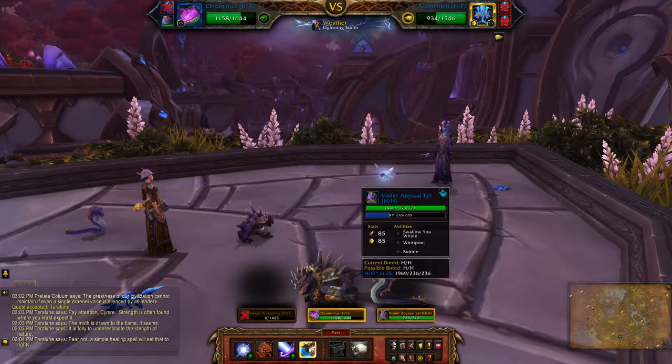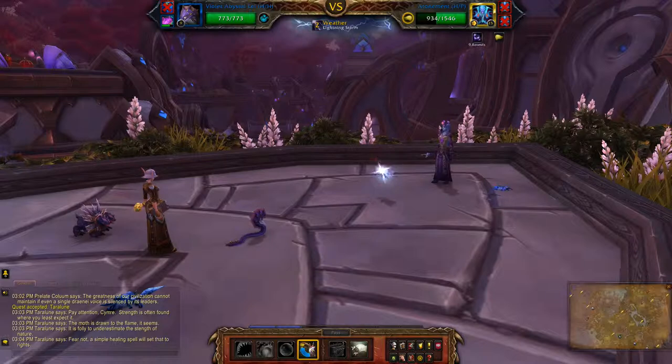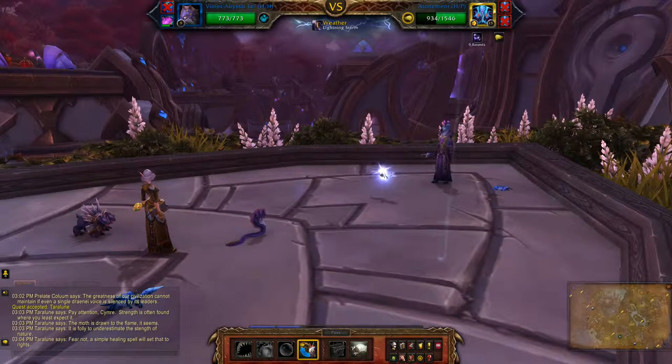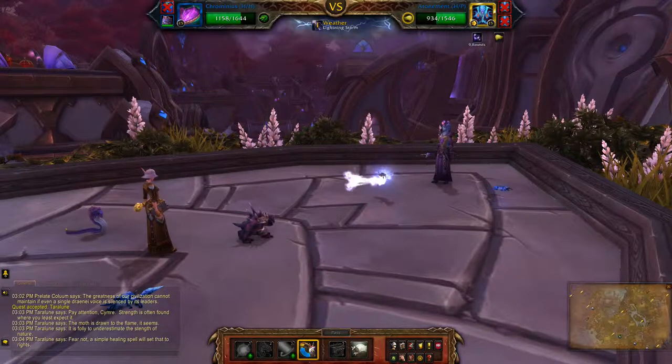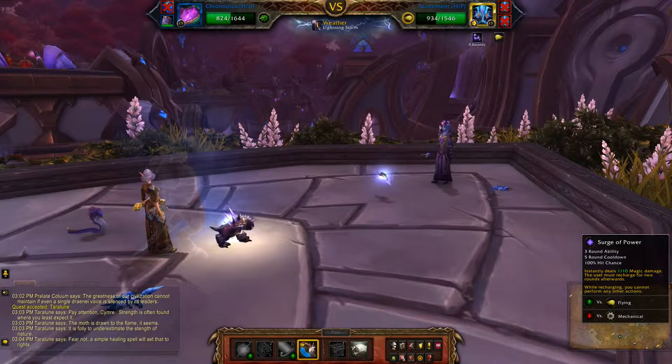This is where you will switch in your leveling pet for one turn, then switch back out, and use Surge of Power to finish him off.